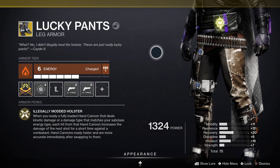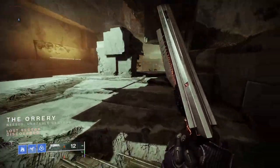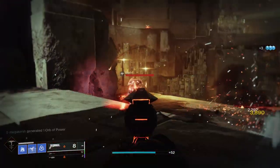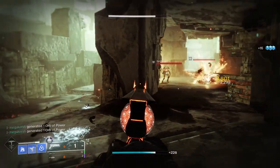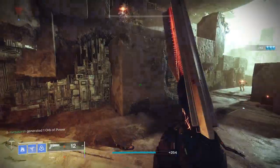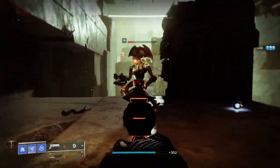Lucky Pants recently got a buff — not just to make the hand cannon snappy and reload automatically while stowed, but they also give a stacking damage buff on hits. Normally on slow firing hand cannons this damage buff isn't particularly impressive, but when you combine it with the quick firing Last Word or the Crimson, it can let a solo hunter with good aim finish off a boss in just two clips. Lucky Pants and the Last Word can put up damage numbers on par with most power weapons and can even rival the DPS of Deathbringer, perhaps one of the most potent rocket launchers in the game.